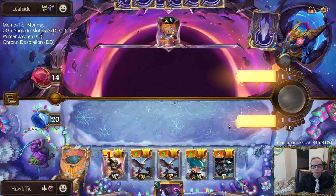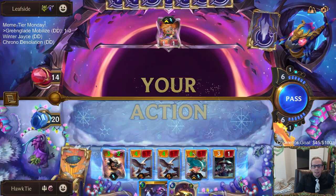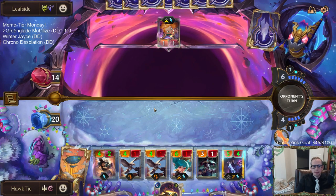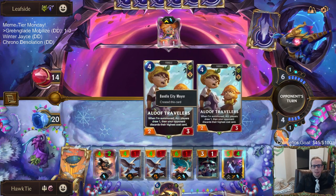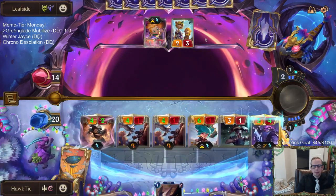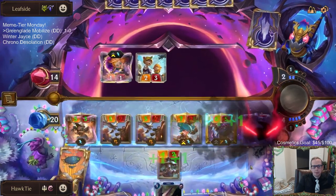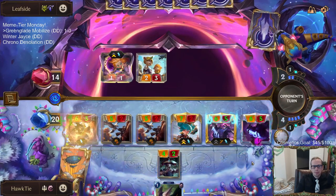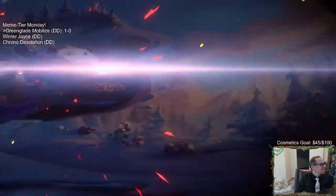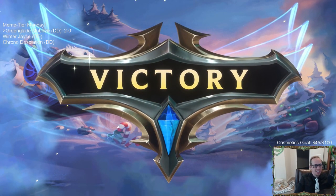I guess I should just open attack instead of playing Zed. But I want to play Zed — now we're playing Zed. I don't know how they deal with any of this. That's Green Glade Elder and Mobilize together. GGs — that was absurd!